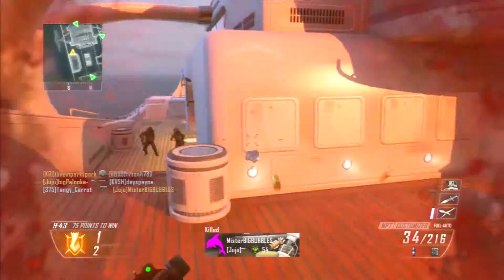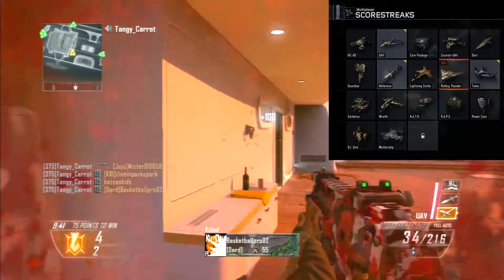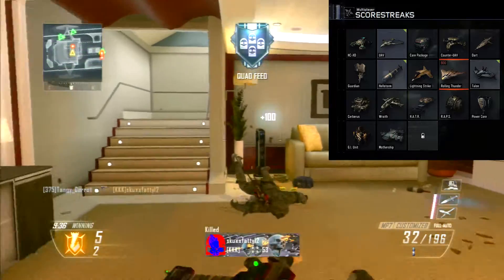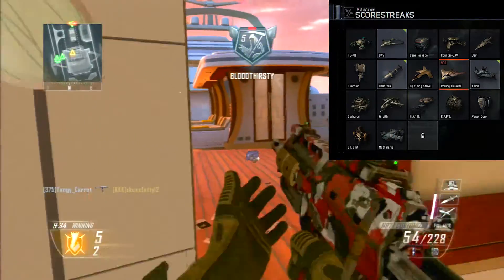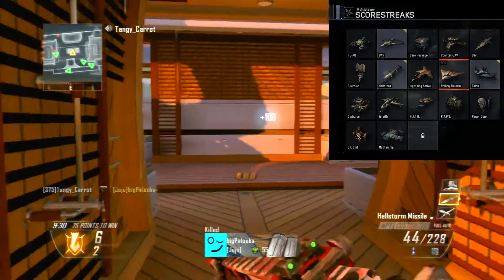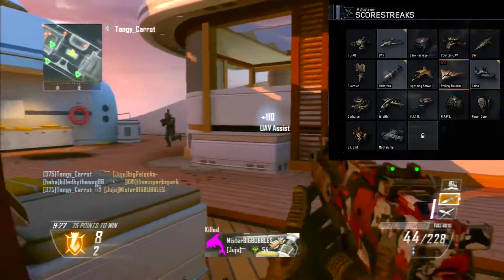As you see on screen, there are the scorestreaks that will be in Black Ops 3 this year. Going from the start, we have the HC-XD which is essentially just an RC-XD which can hover, climb, and drive up walls, which is pretty cool.